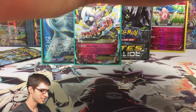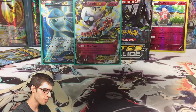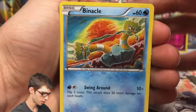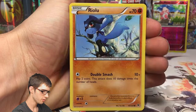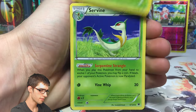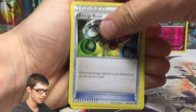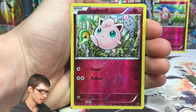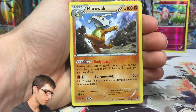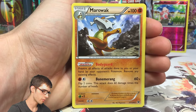We've got the Golurk Break pack art. Look at the Glaceon - it's so cool, I love my Eeveelutions, absolutely adore them. Pack seven gives us a Binacle, Riolu, Minccino, Whismur, Snivy, Servine, Energy Reset, Pupitar, a Jigglypuff reverse, and a regular rare Marowak with Bodyguard and Bone Boomerang.